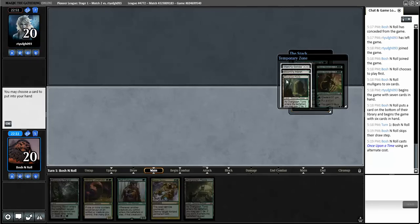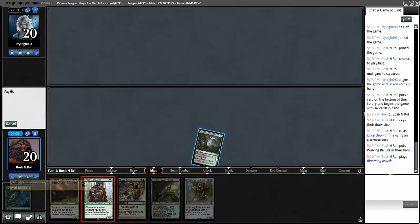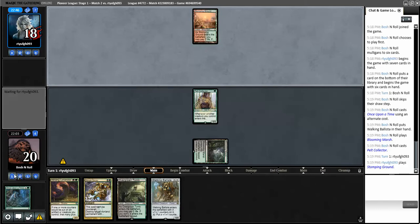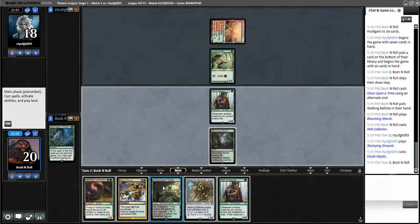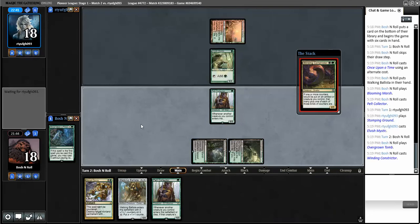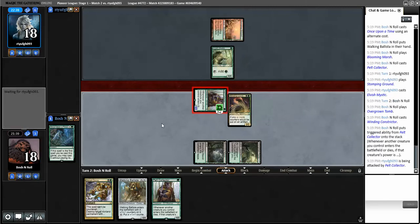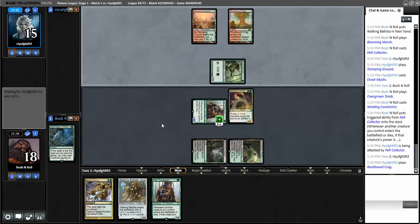Ballista or land - definitely Ballista. I can collect some pelts - it'll be a three-three when it attacks next turn thanks to Constrictor. They have red mana. I'm going to play Winding Constrictor, get my clock started, then Ballista for two on two mana next turn. I could Walking Ballista or Abrupt Decay the Elvish Mystic, but I think I need to get on board before going one-for-one, and just hope they don't do something that kills me right now.